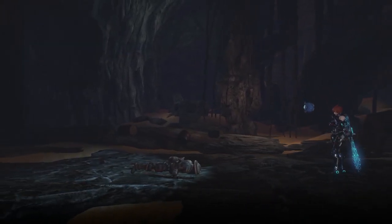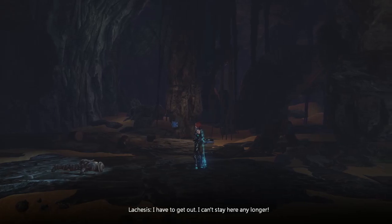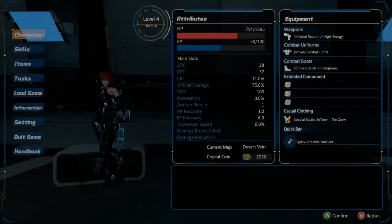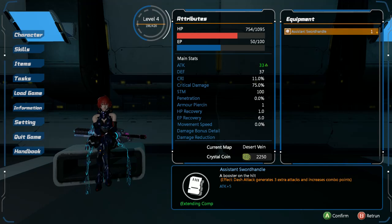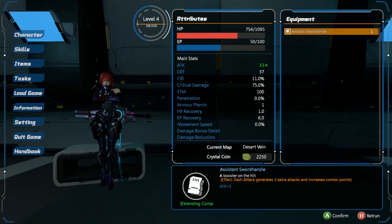What I don't know is how feasible the combo system is going to be. So far pretty much everything has just been permanently hyper-armored. I'll get back to you guys on that. They were nice enough to give me this beta code so I wanted to make sure I got something out. This is one of the extended components — apparently this makes it so the dash attack generates three extra attacks and increases combo points. That sounds pretty juicy.